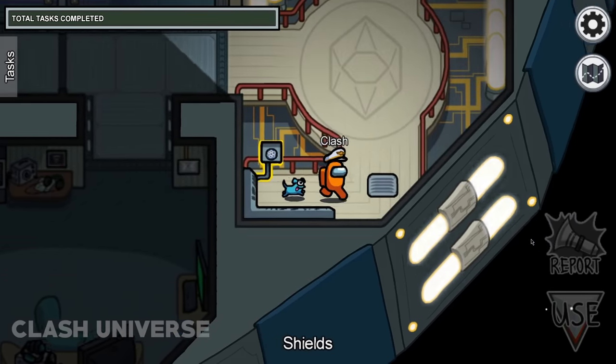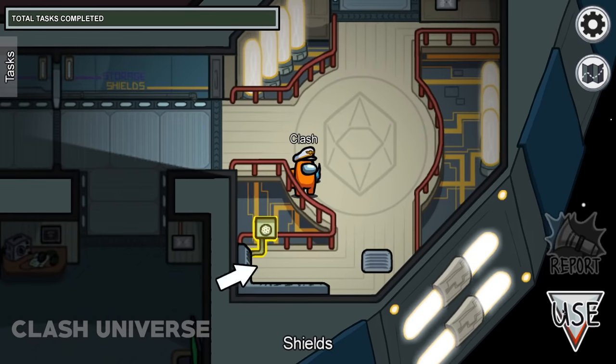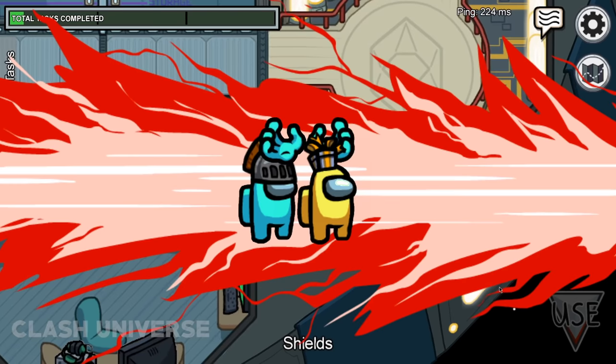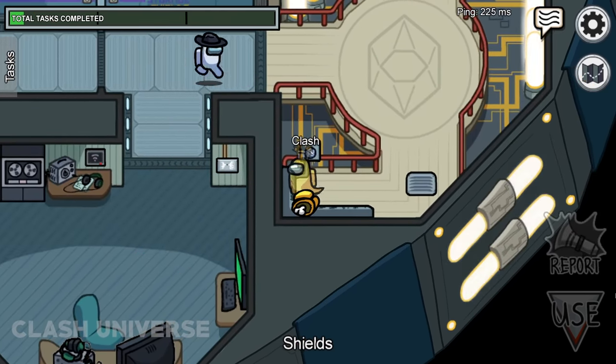This task and shields can be done standing near the railing. It's safe to do the task here, as compared to this spot, because it's kind of a corner. Also, if an imposter finishes you here, there is a chance that the other crewmates won't notice the body.